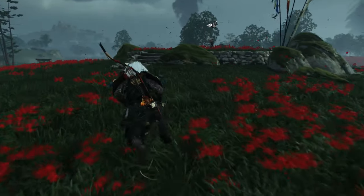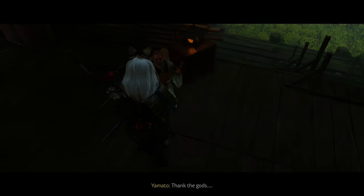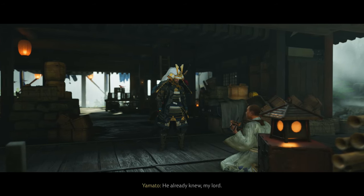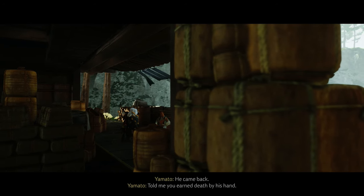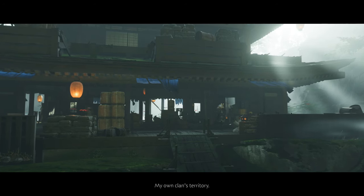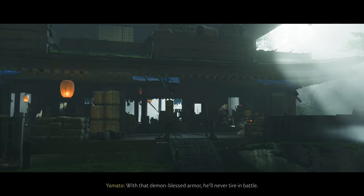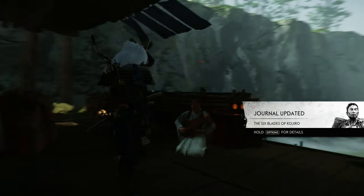Now all of these duels are fairly difficult. I cut all the duels out because that would be an extremely long video over the time you rode to all these places and dueled them, but these duels are difficult. Once you have completed those five, you will return back to the cove and talk to the Storyteller once again. Then he will let you know that you have to have one more fight. Just keep in mind these battles are long — it takes a long time to get between these areas and these battles are pretty tough depending on what difficulty you're playing on. So don't just expect to hop in and fight these duels very easily.